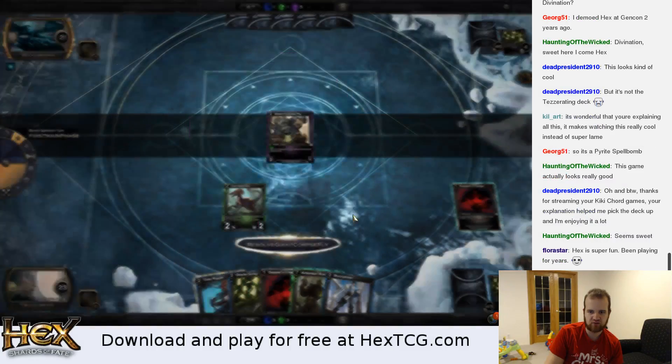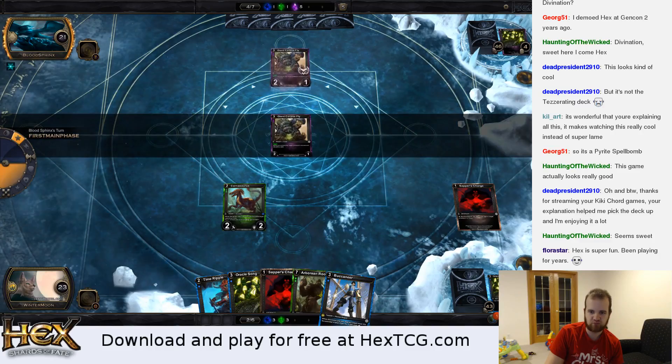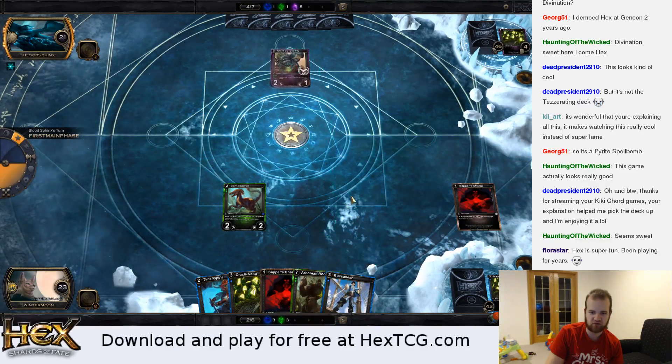Giant Corpse Fly — I'm going to have to discard, that's fine. So I'm going to discard Buccaneer, which is basically Man of War — when he comes into play he unsummons something.